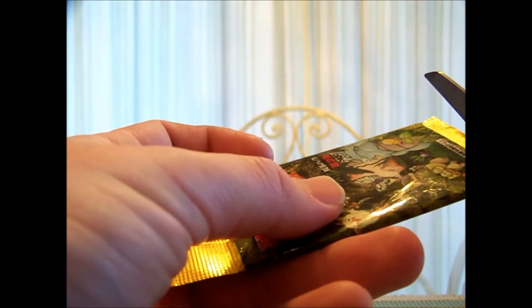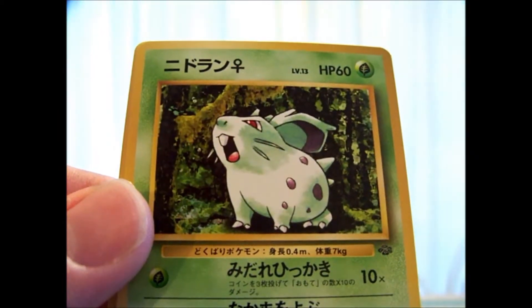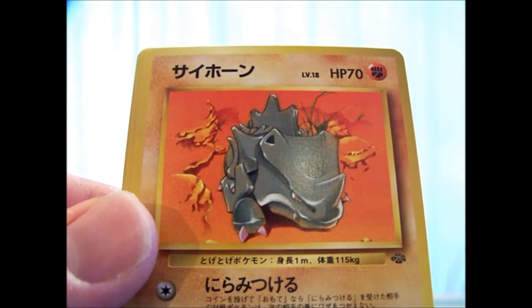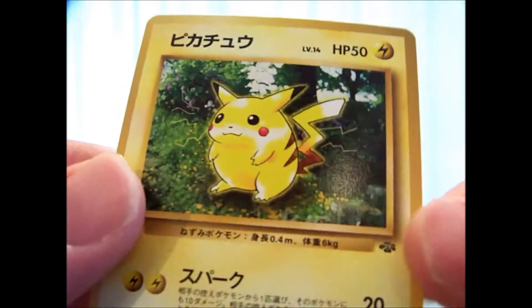I'll start with the Jungle pack. First card's my holo. So we've got Seel, Gloom, Flareon, Nidoran Female, Venonat, Rhyhorn, Spearow, Jigglypuff, Pikachu. Awesome. And my holo.